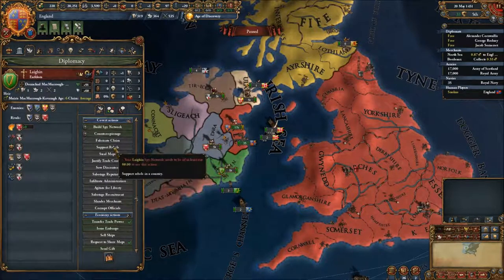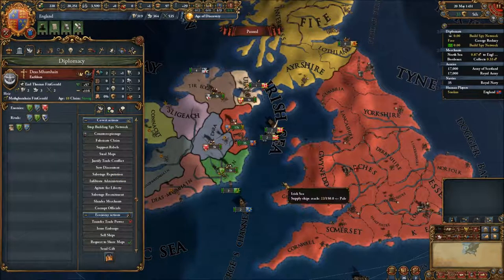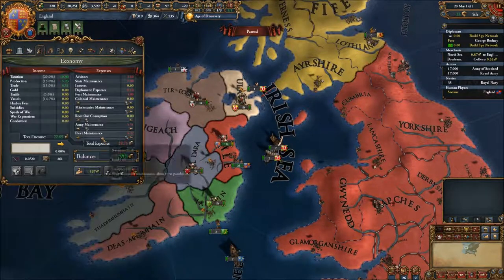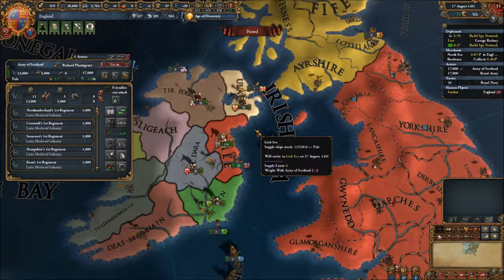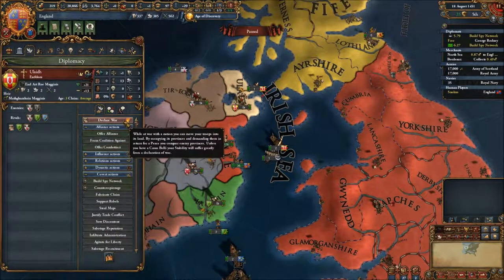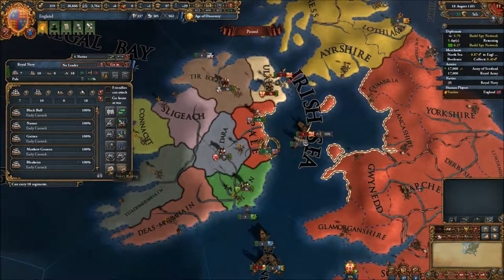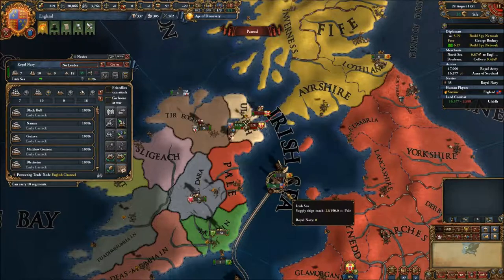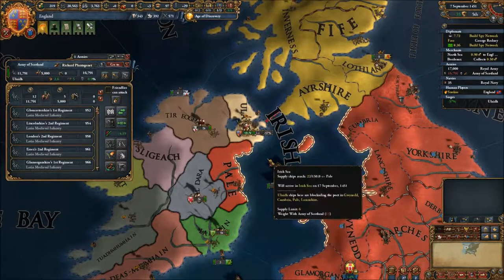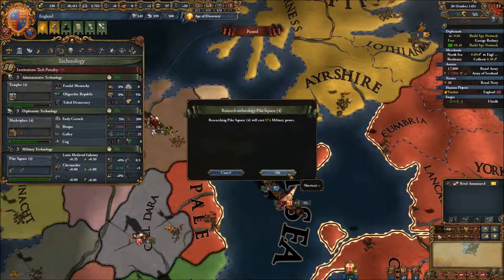Let's ship our army over and start conquering. Let's go around here instead and keep one diplomat for all the warring. We have a general - Richard Plantagenet, I think it's pronounced. Let's start with Ulaid then. Here we go. Let's allow the ships to trade again. Total wipe - nice, always appreciated.